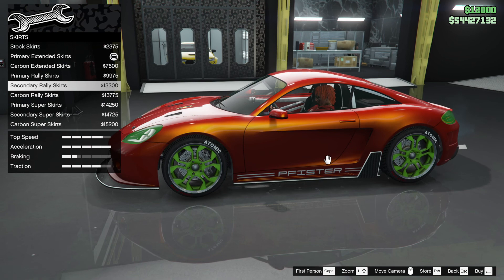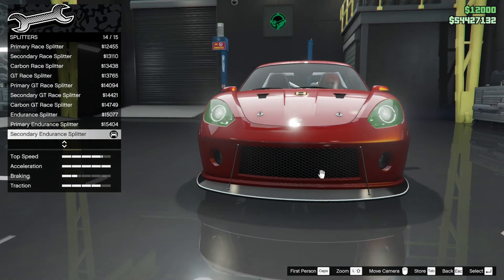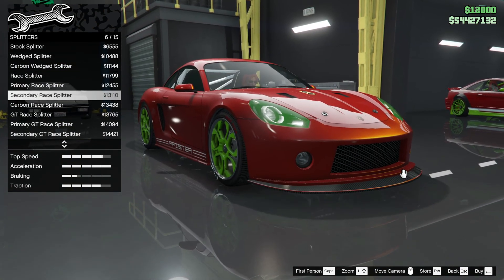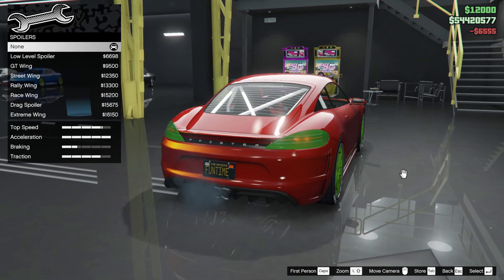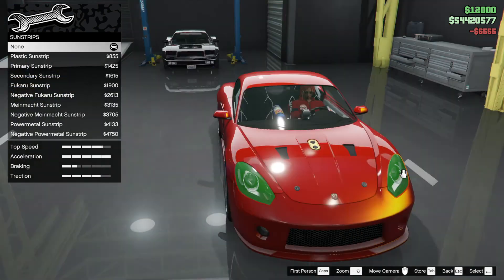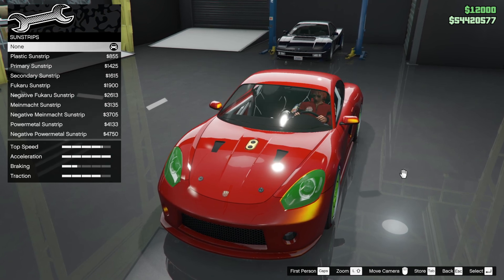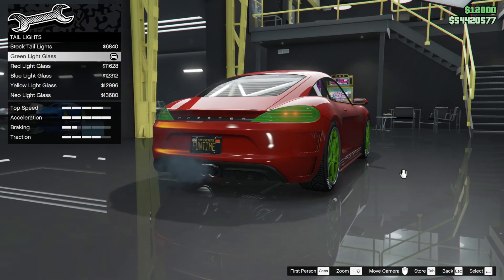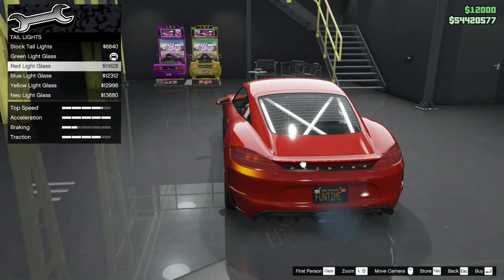Skirts — primary extended is probably good enough because we're going for the red look. Splitters — we're probably going to get rid of it altogether, give us more ground clearance. They're just cosmetic. Stock spoiler — you want to put one on if you're racing, but I'm not going to put one on. Sun strip — we're not going to put one on. Suspension is competition — that's the best.